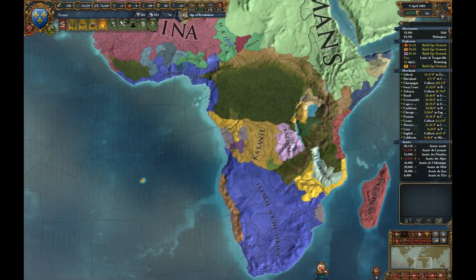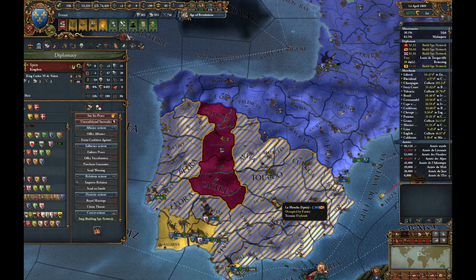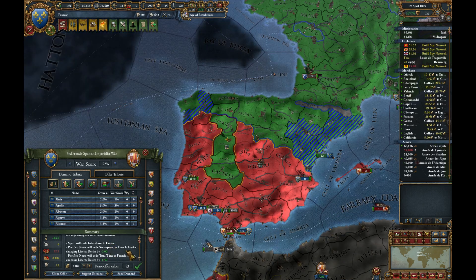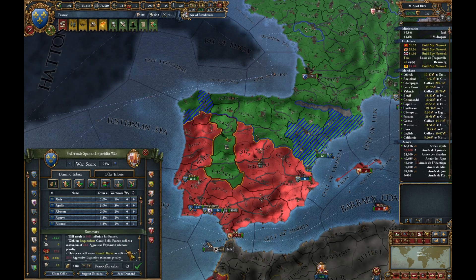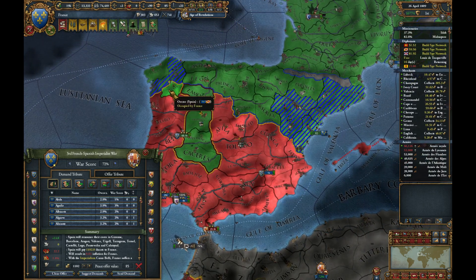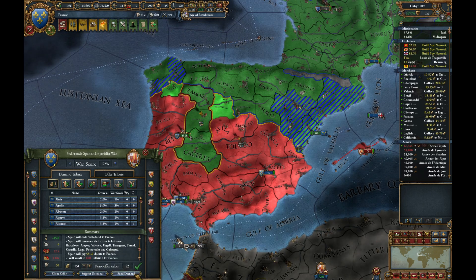We do have 73% on these guys now, so we should probably be moving this to a close, to be fair. Let's see what we can get — so if we suggest demands they're going to lose a lot of their interest in the area, but they're also going to cede a load of stuff. Do they not have any other claims? Seems a little disappointing. Let's go with that.